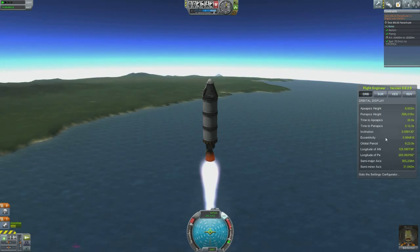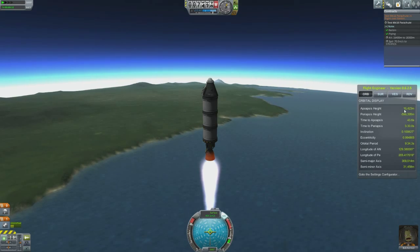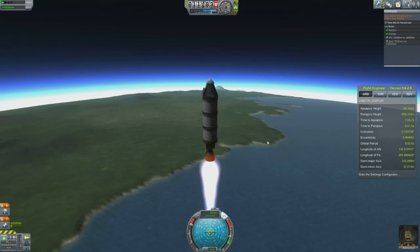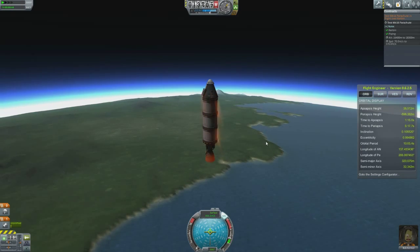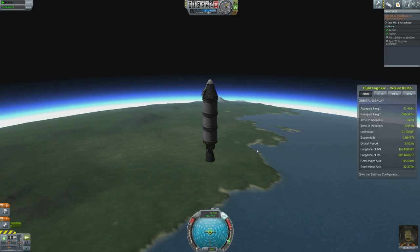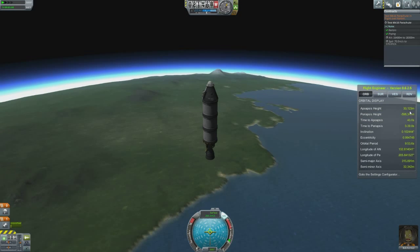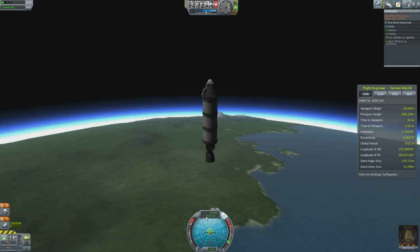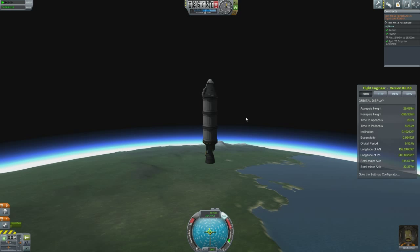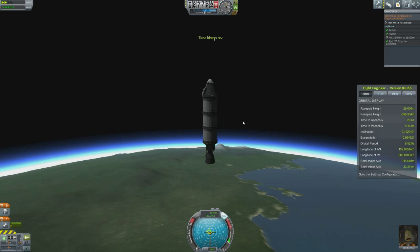Over here on the Flight Engineer computer readout on the right, you can see our apoapsis height — this will be the peak our flight will reach. It's given us a reading of around 22,000 climbing meters. That's really helpful because it tells you when you're going to need to slow down your rocket to reserve fuel for attaining orbit. It's currently telling me I'm going to reach 30,000 meters because gravity of Kerbin is still taking effect on our ship — our rocket is slowing down and the apoapsis height is consequently lowering.